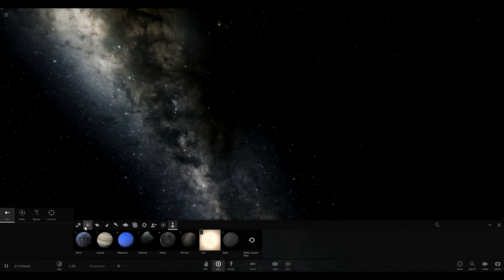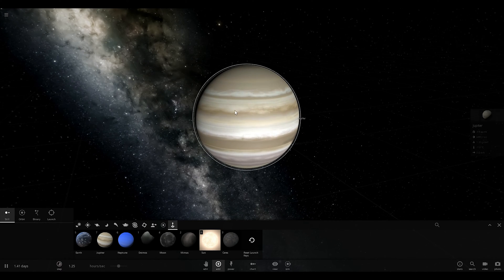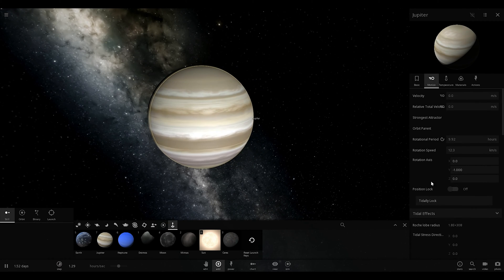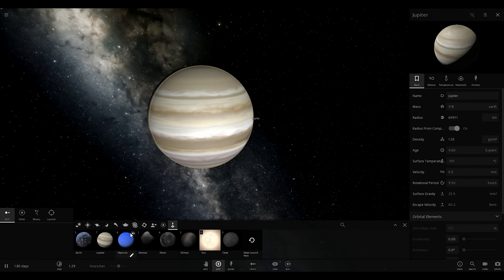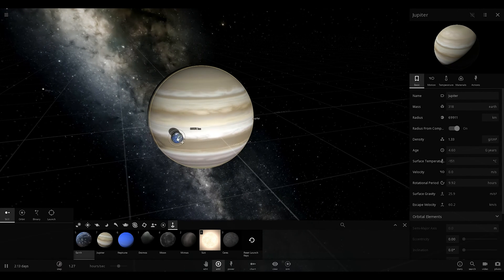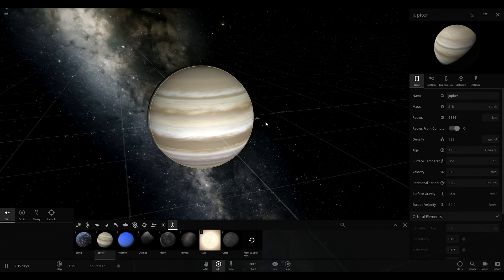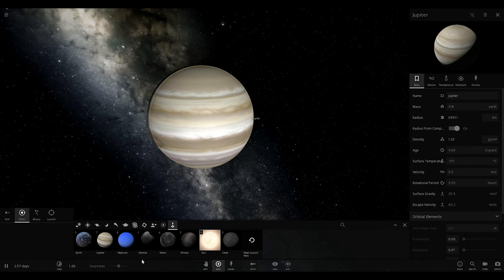Alright. The other thing I wanted to do in this episode is I wanted to simulate what you would have to do to get Jupiter to have rings. And since we can actually do that now — position lock, there we go — I wanted to show you how this would work. Wow, our moon is tiny. Neptune is small compared to Jupiter. Didn't realize that.